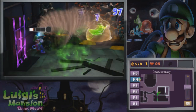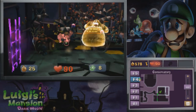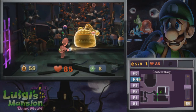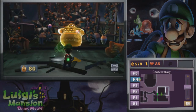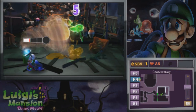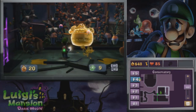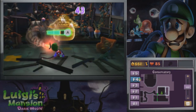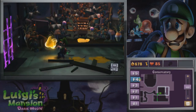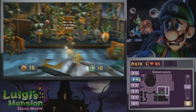Oh, we have one of these big ghosts again. When it comes to these big ghosts, you can't really use the jump dodge for these guys, because they're just too big. I was able to get some nice treasure from that one, though, so that's good.